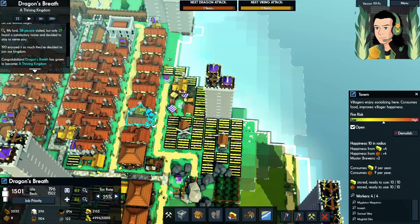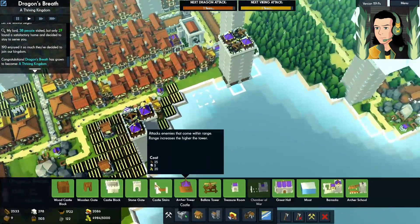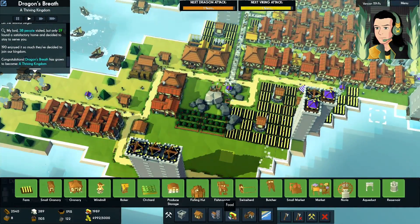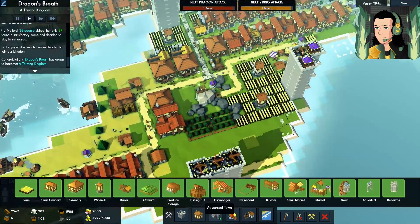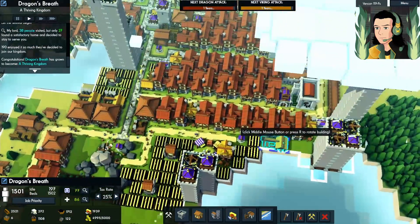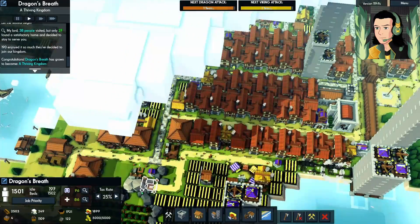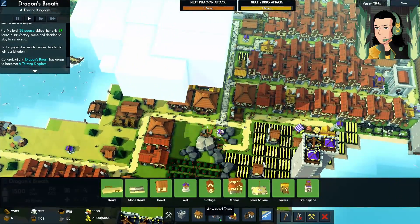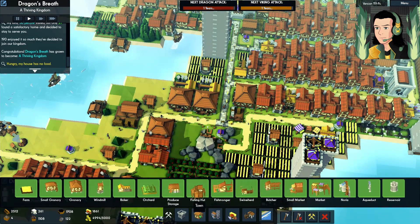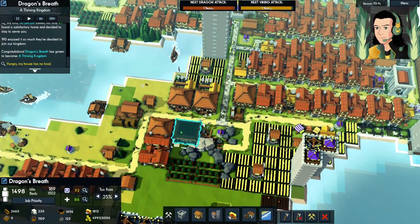Do we have bakeries over here? I feel like we should have more bakeries over here. I'm going to build another bakery. We'll put two of them right there. And then we'll put another granary — food, food, storage, granary. There we go, we'll just kind of let that come along.